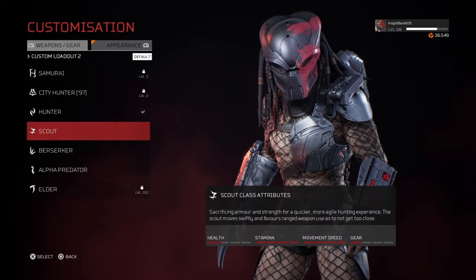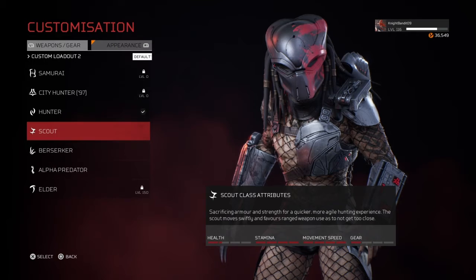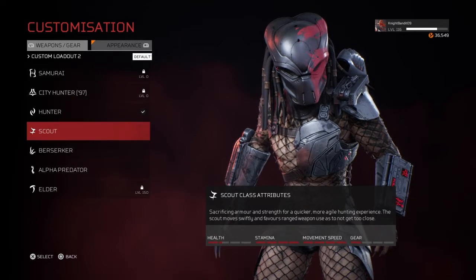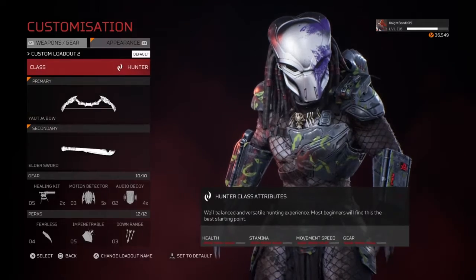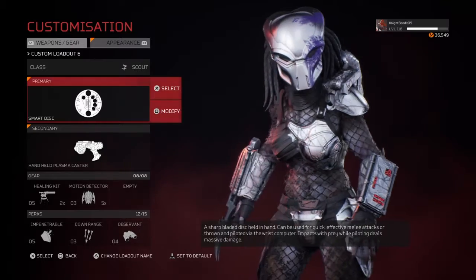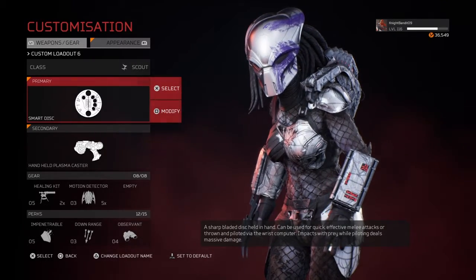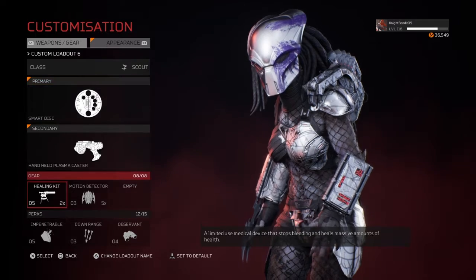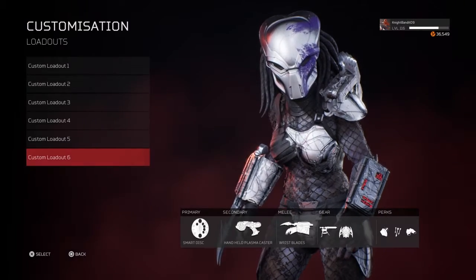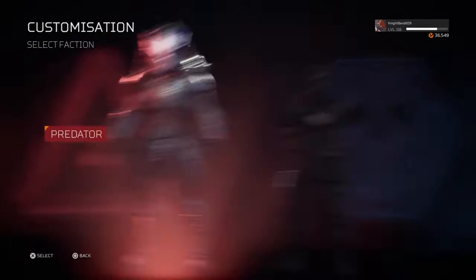Now for the scout — looking at their attributes, the health is very low and the gear is really very low, but the stamina and movement speed is very high. Since the health is very low, they will be relying mainly on ranged weapons. If they use a smart disc and you get stuck, you're going to want to destroy it.